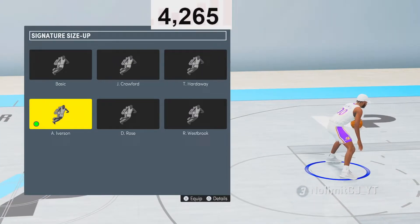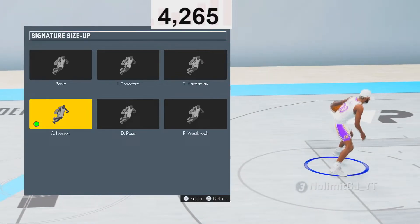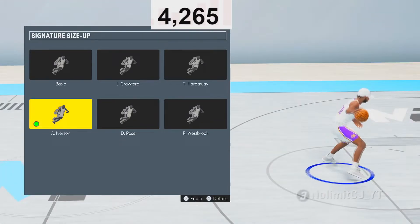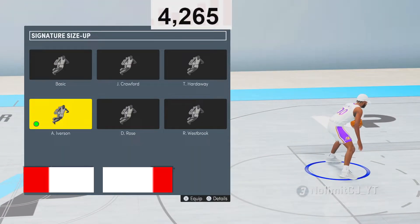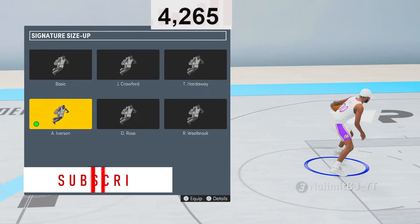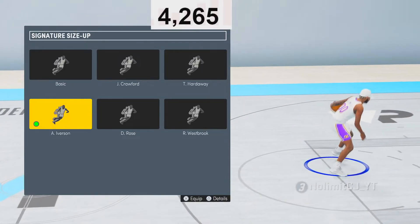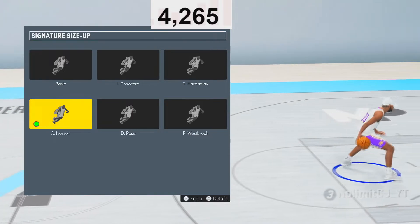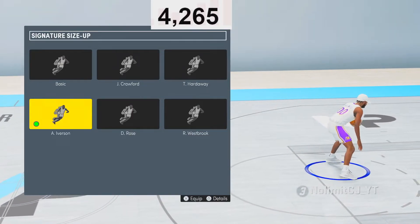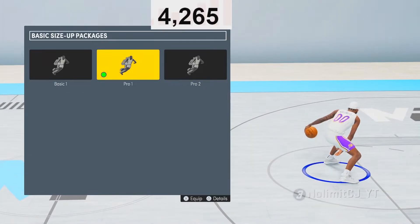Signature size-up — you want to use Allen Iverson. This is my personal favorite. Other ones I would use are Derrick Rose, Jamal Crawford, Tim Hardaway, Russell Westbrook, or John Wall. John Wall gives you a crazy speed boost. But I like the AI size-up because of the speed boost you can get, and the jab fake is like a Hezzy — it's the new Hezzy in my opinion. If you haven't tried it, you're sleeping on it. For basic size-up, you want to use Pro 1 — no debate. It's the fastest and most effective one in the game.